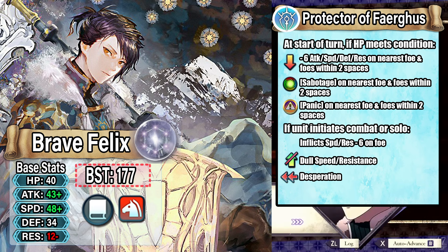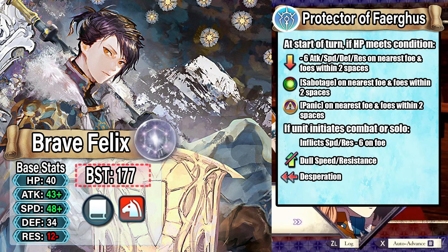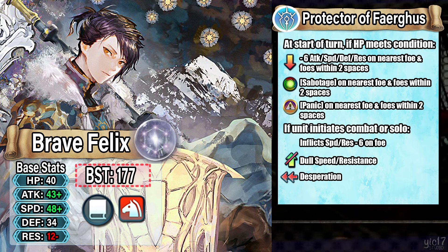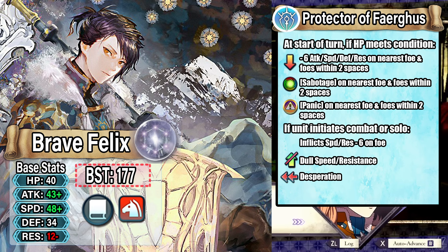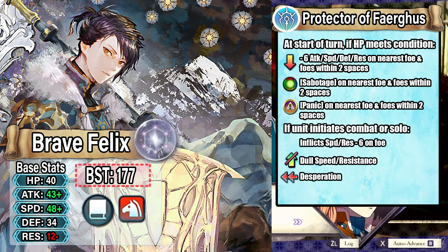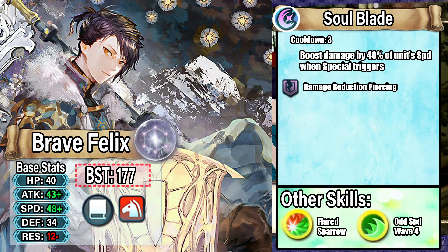His preference B skill is Protector of Fargus. At start of turn, if he meets the 25% HP condition, he inflicts visible minus 6 attack, speed, defense, and resistance on the nearest foe and any foes within two spaces, along with sabotage in the same radius and panic. So he can do massive debuffs on the enemy team while crippling them with sabotage, and panic can neutralize any visible bonuses. If he initiates combat or is solo, he inflicts speed and resistance minus 6 on the foe, dulls speed and resistance, and gets a desperation effect.